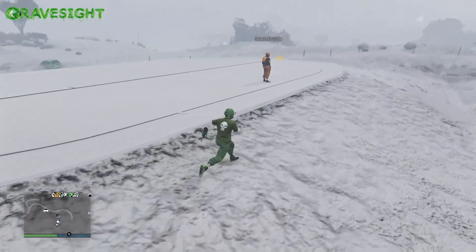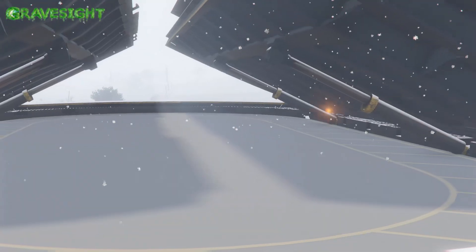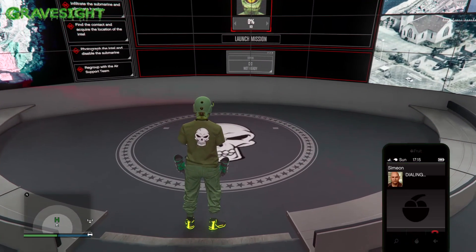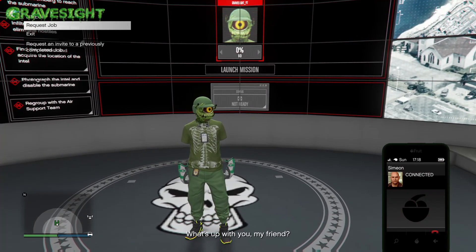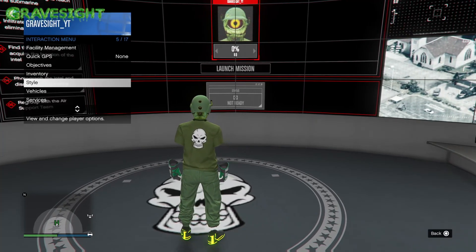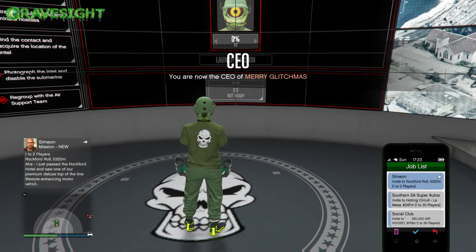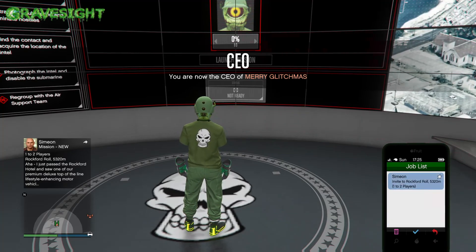We're going to head into the facility and get ourselves glitched out with a Simeon job and the Bogged In heist. So just head into your facility at this time. Pop open your phone, go ahead and call up Simeon and request the job from Simeon. After you've done that, make sure the only job in your phone is going to be that Simeon job. I'm going to pop open my phone — there's a bunch of other jobs in here, I'm just going to delete them, but we're going to keep the Simeon job.